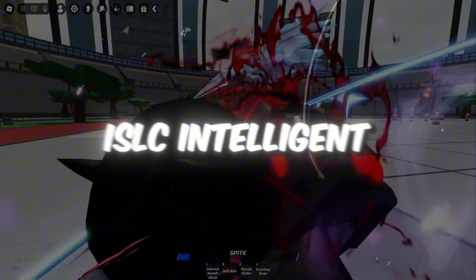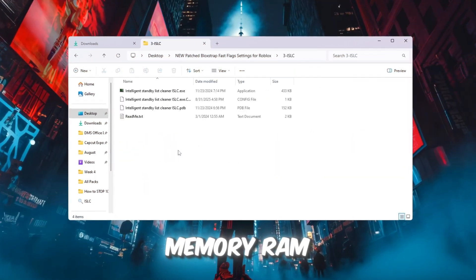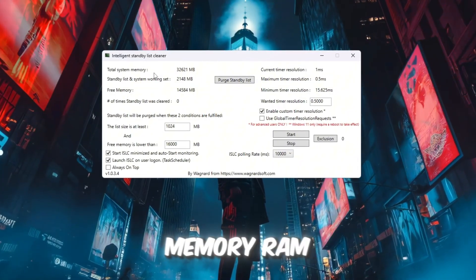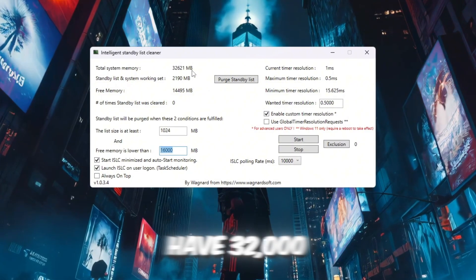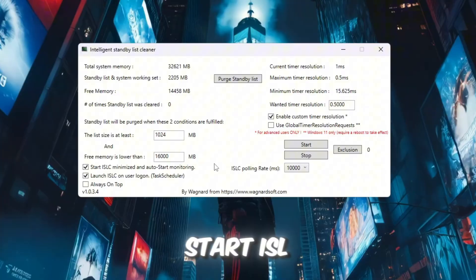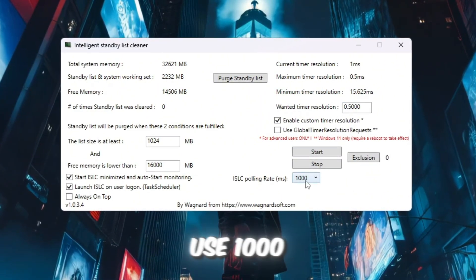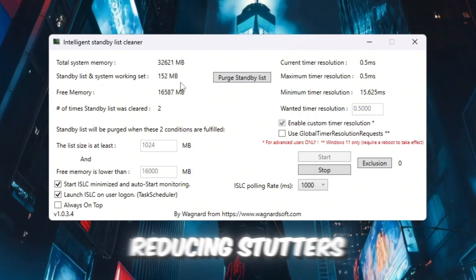Step 4: Free up RAM using ISLC, Intelligent Standby List Cleaner. You can get all the files from the official website — link in the description. This step will help free up memory so Roblox can run smoother. Open ISLC; at the top you'll see your total system RAM in megabytes. In the box that says 'Free memory is lower than', type half your RAM amount — for example, if you have 32,000 MB, type 16,000; if you have 16,000 MB, type 8,000. Tick the boxes for 'Start ISLC Minimized Launch' and 'ISLC on User Logon'. On the right side, enable Timer Resolution and set it to 0.5ms, and set Polling Rate to 1000. Click Stop, then Start, and finally click Purge Standby List. This clears unused memory so Roblox can use more, reducing stutters and lag.